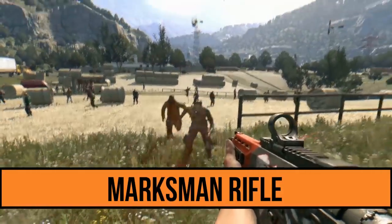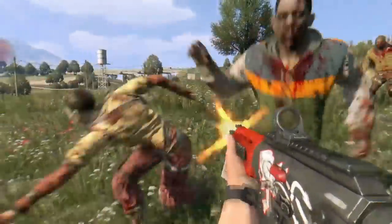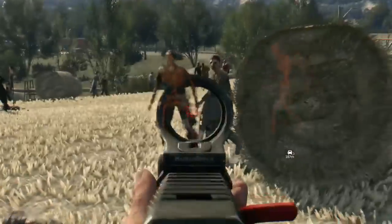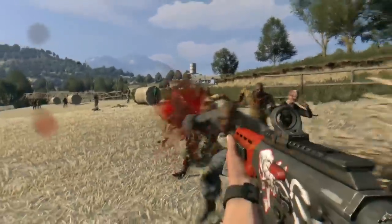For the number 5 position we have the marksman rifle. As everybody knows, the marksman rifle is really good at accuracy and really wrecks zombies easily, that's why it's in the number 5 position. It won't do that much damage, but if you want an automatic one — as you can see I'm actually using an automatic marksman rifle — to make this one you need a military rifle, specifically an advanced military rifle from a store.